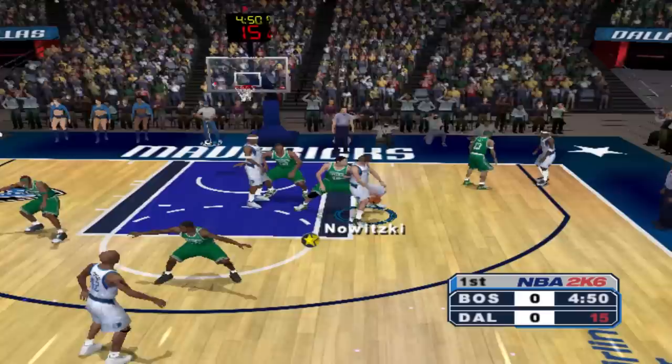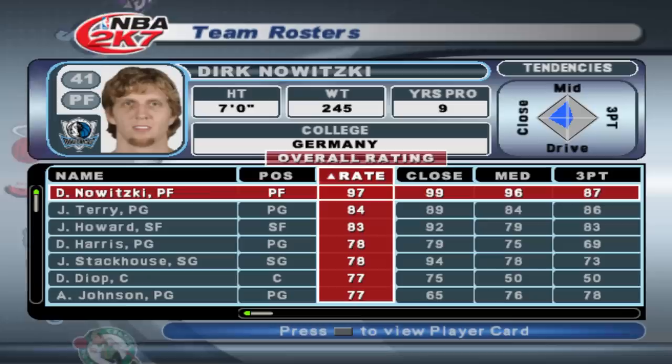2K6. Dirk up to a 96 with a 96 midrange. Hopefully it's a little easier in this game. There we go — first attempt, let's go.